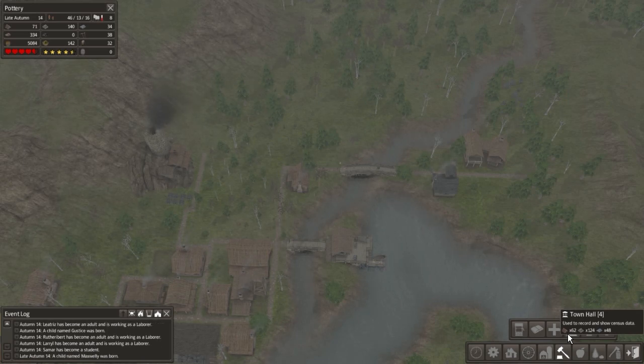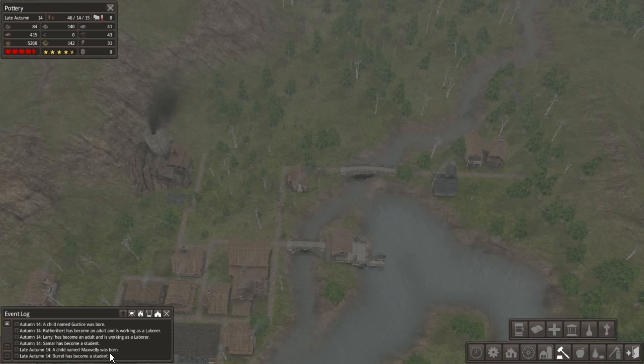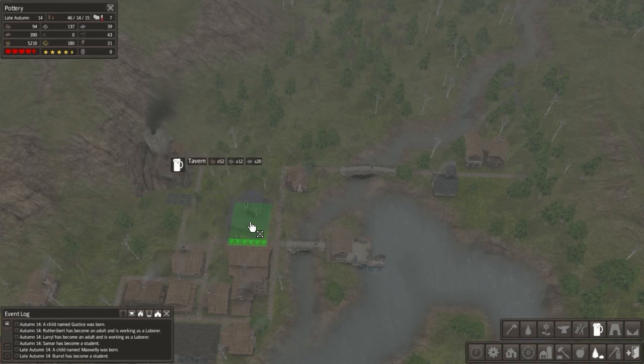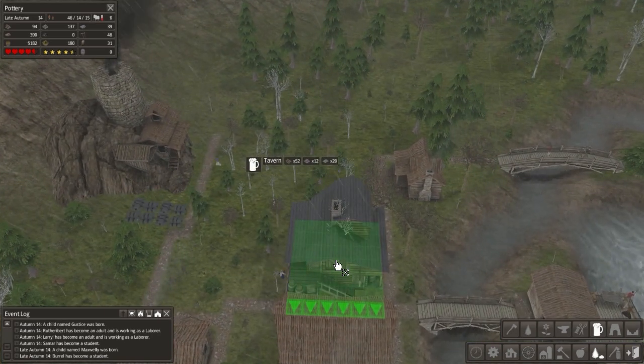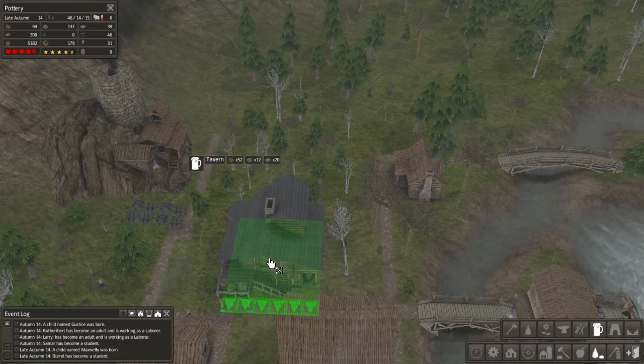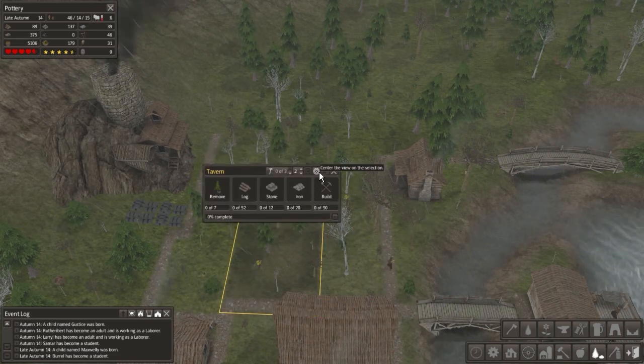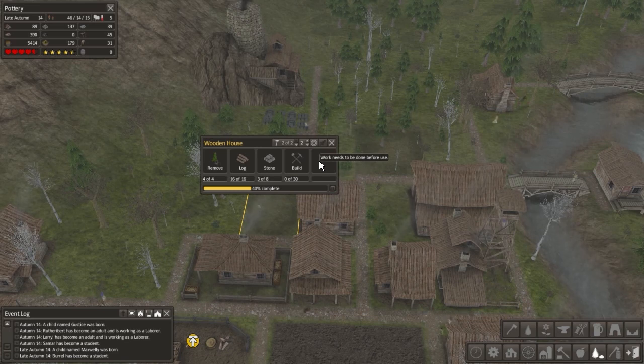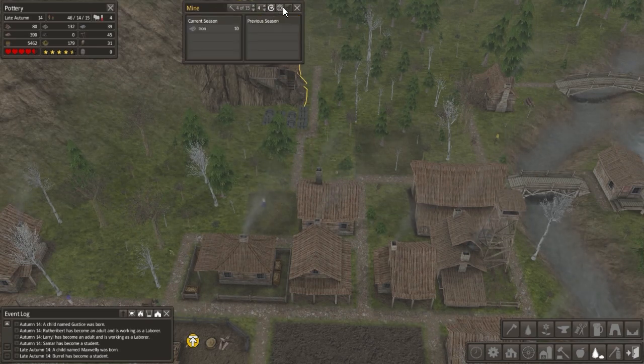People are starting to steal my logs again. Chantlin Maxwelly was born, Burrell has become a student, Samar has become a student — that school is gonna fill up soon. Oh, alcohol — we can make that in the tavern. I feel like putting the tavern here would make people pretty happy, and the miners could just walk over there. Yeah, let's make a tavern — should keep people happy, I think. Priorities on the house first, obviously, which they're making right now.